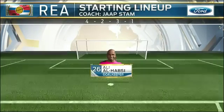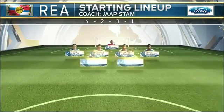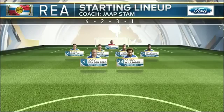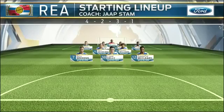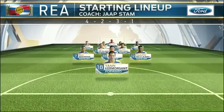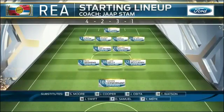It's a 4-2-3-1 for Jaap Stam — it's going to be interesting to see if Blackett and Gunter go forward and attack at all times as they do in the Championship. Danny Williams and Vandenberg in the middle of the field — will they be able to win the ball and get forward? Gareth McCleary on the left-hand side possesses a lot of pace and can be very dangerous on the counter-attack. They do have a goalscorer in Jan Kermorgen.